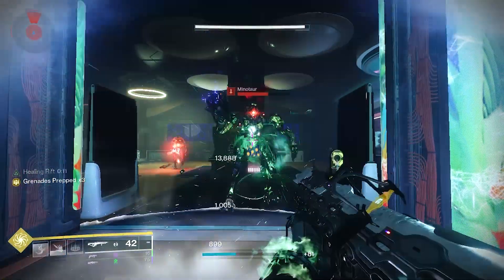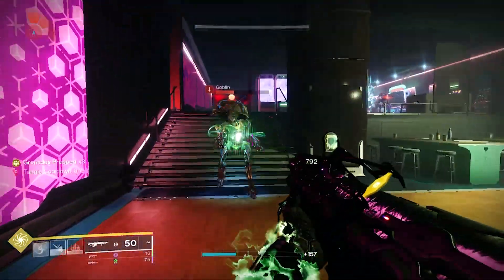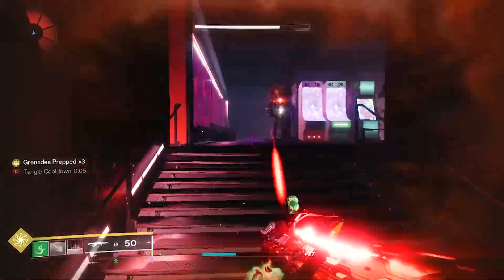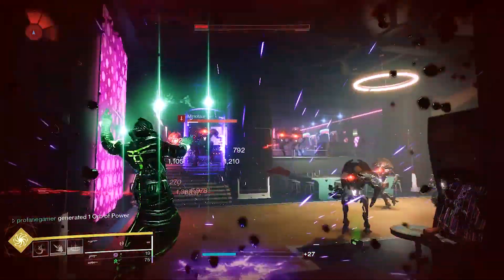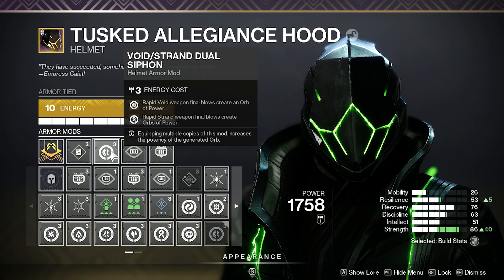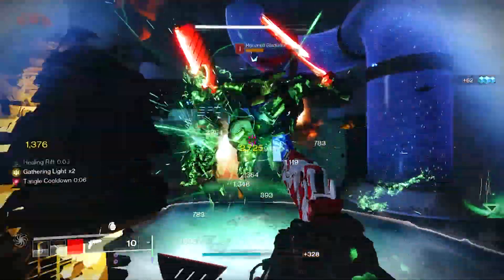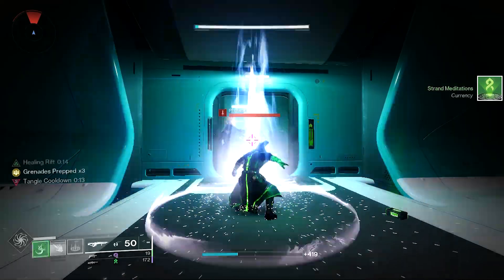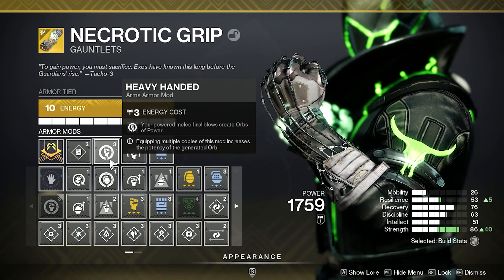Since this build revolves around the use of Arcane Needles, we'll want to focus our armor stats as heavily towards strength as possible to reduce the cooldown. Recovery and Discipline will also be beneficial to reduce the cooldown of the Grapple and Rift. For helmet mods, we're going with the Void Strand Dual Siphon Mod, along with Heavy Ammo Finder and Heavy Ammo Scout to increase the drop chance of heavy ammo — and when the Finder mod activates, it also generates heavy ammo for allies, great for raids. On our gloves, we're going with Heavy Handed, which creates orbs after kills with our Arcane Needle.